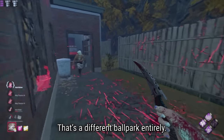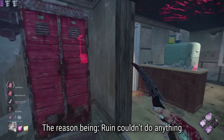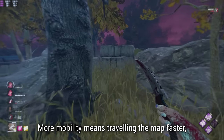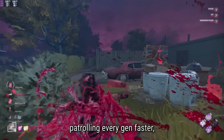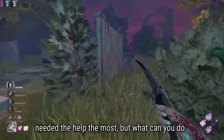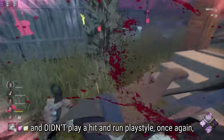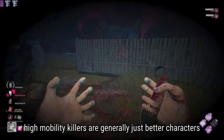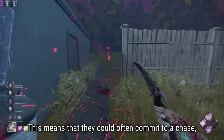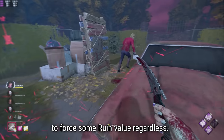For high mobility killers, that's a different ballpark entirely. The reworked Ruin was already significantly better on high mobility killers than low mobility ones - Ruin couldn't do anything unless the killer scared survivors off the gen. More mobility means traveling the map faster, patrolling every gen faster, and chasing survivors off gens more often. Which is a real shame because low mobility killers needed the help the most. Even if a high mobility killer committed to chases, they usually win chases faster too, meaning they could often commit to a chase, get a down, hook them, and still reach your gen to force some Ruin value regardless.